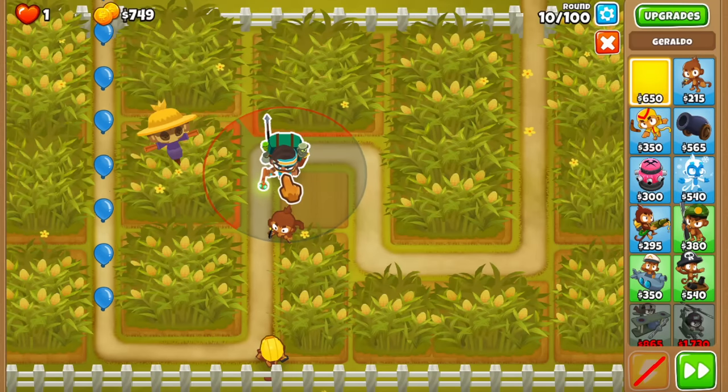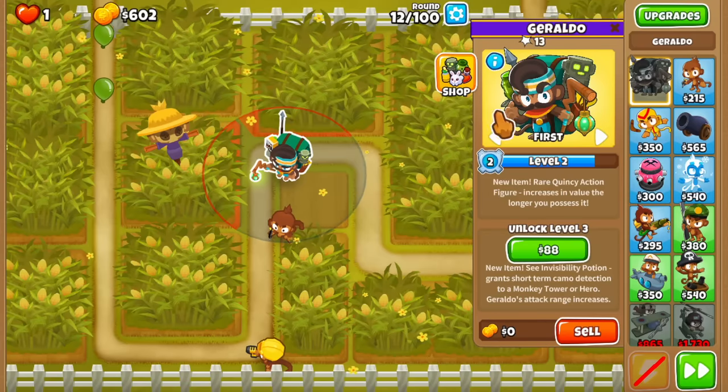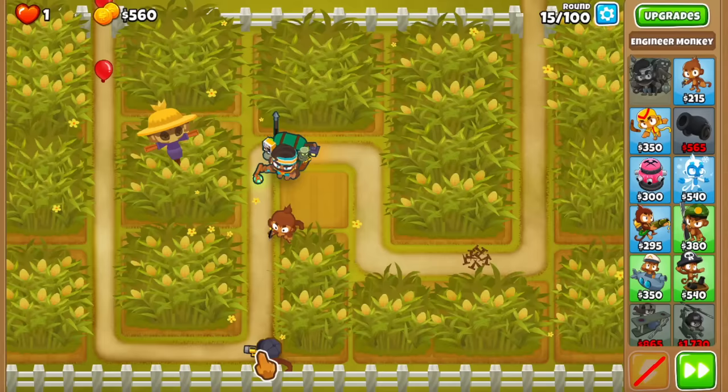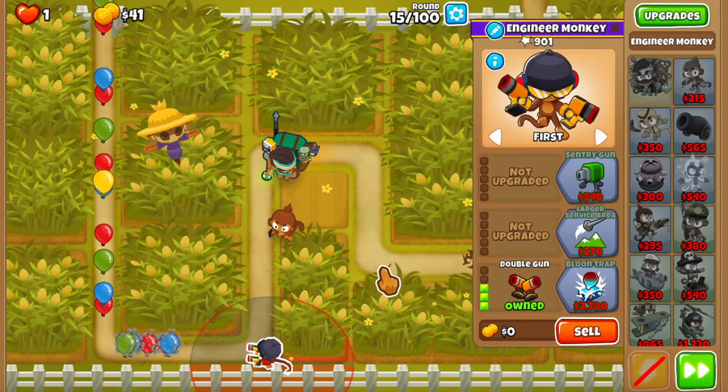After getting both of these, place Geraldo in the top left corner of the square and save up money for a 0-0-3 ninja. While slowly upgrading the Engineer, drop a stack of nails just in case — hopefully it won't be needed. When you get the 0-0-3 ninja, switch it to First, and now we're saving money for a Heli.